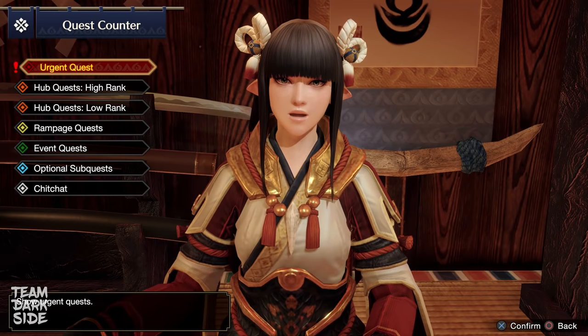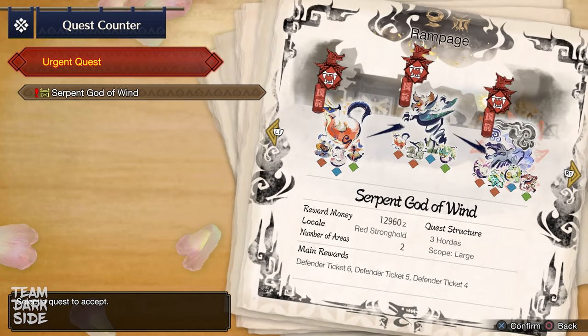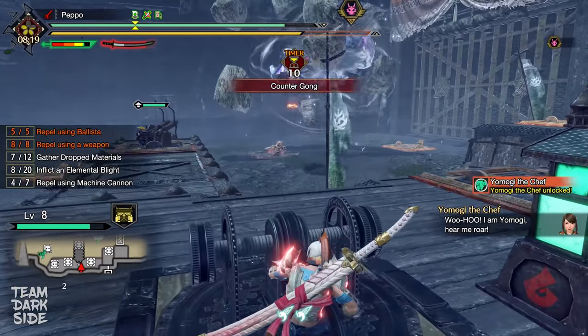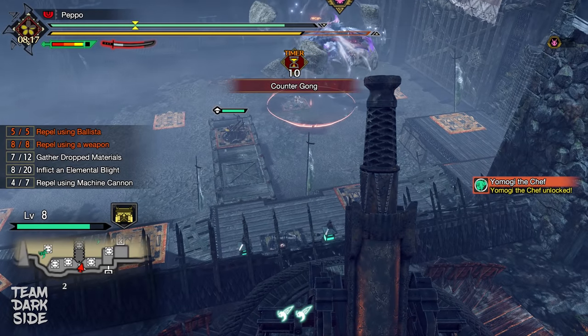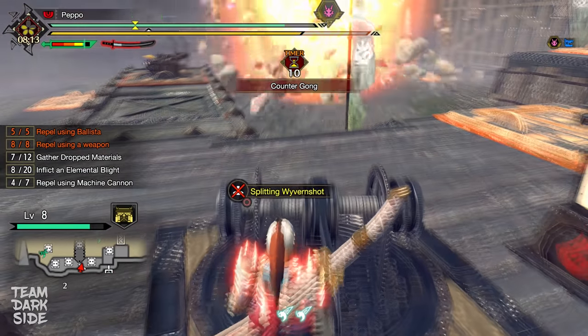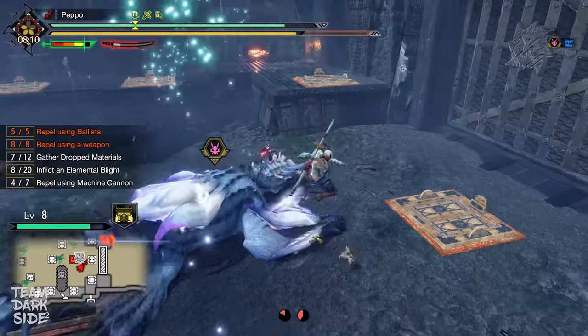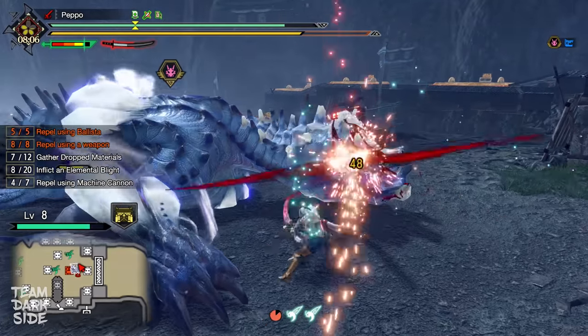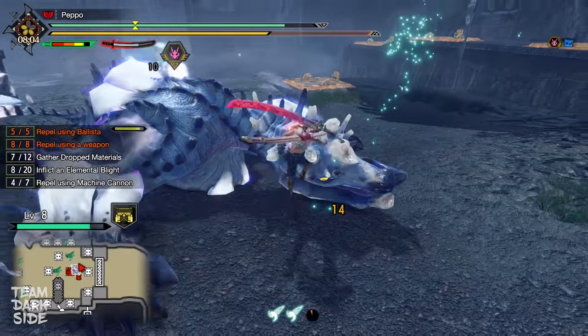After completing 3 key quests, you unlock Ibushi in a Rampage Quest. Although this will be your first Elder Dragon encounter, don't worry too much. If possible, I recommend going through the Rampage Quest with other hunters, but even in solo there shouldn't be any serious problems as long as you play your cards correctly — making use of Kamura Villagers, Dragonator, Countergong, and Splitting Wyvernshot.